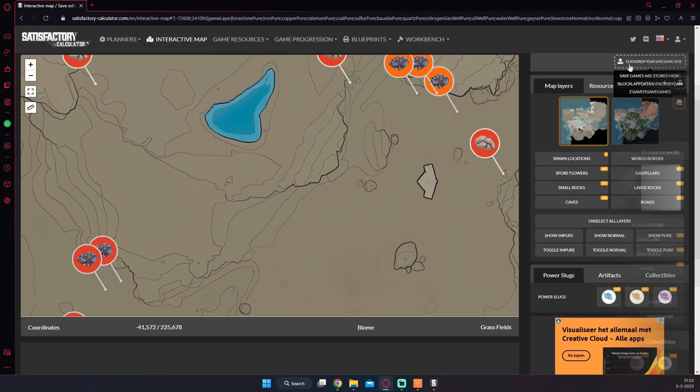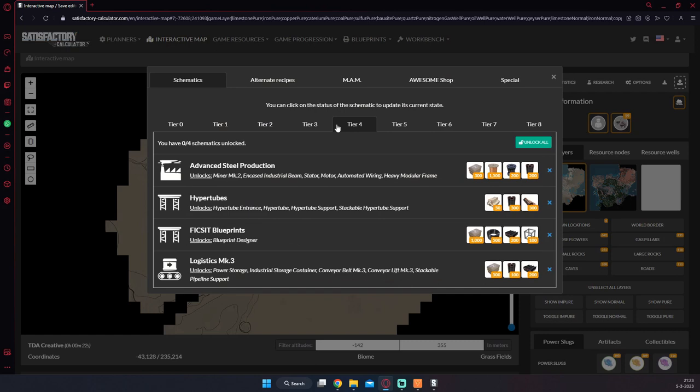If you're wondering how I'm using blueprints this early in the game, I unlocked blueprints from the start by editing my save game through the website SatisfactoryCalculator.com. I used a mod at the start of the game to provide the building, then set down a blueprint designer and turned off all the mods again.